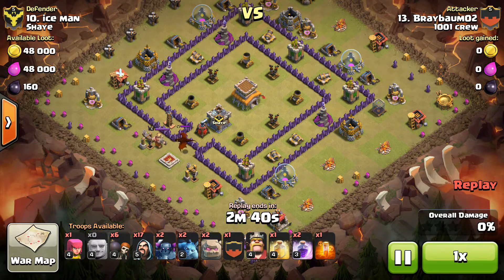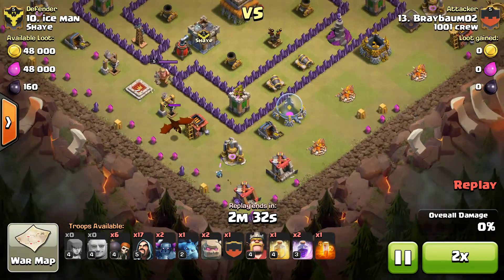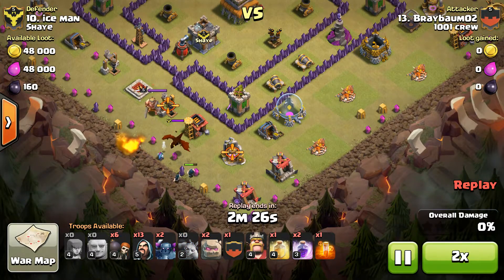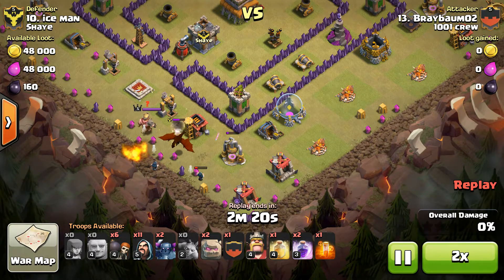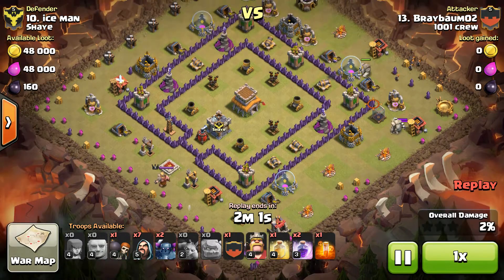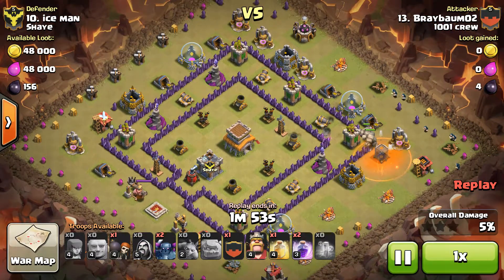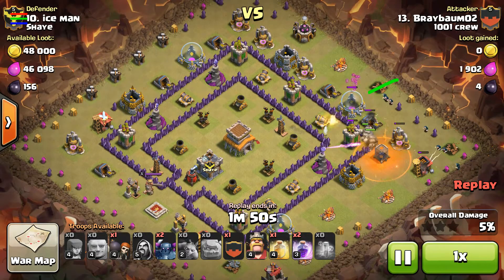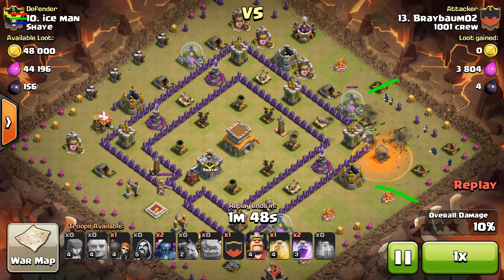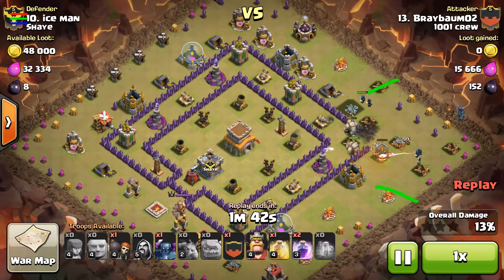He gets the clan castle kill. He comes in on the right point, sends his golems in, and the wizards are creating the funnel. He holds his PEKKAs back — hasn't dropped a spell yet — which is perfect. With go-wipe, the trick is to hold your spells and save them from wasted use. That's what saved this raid. He's got his golems working around the base.